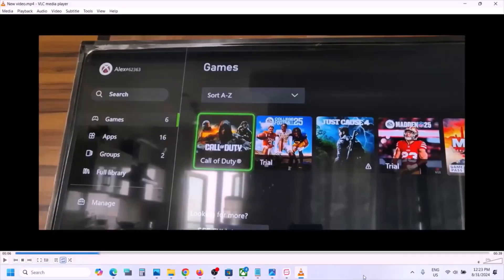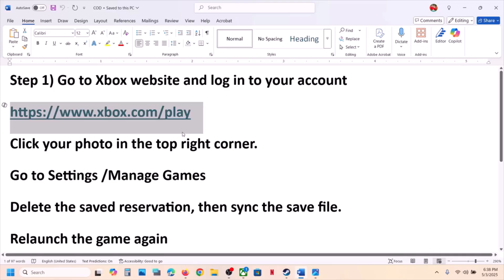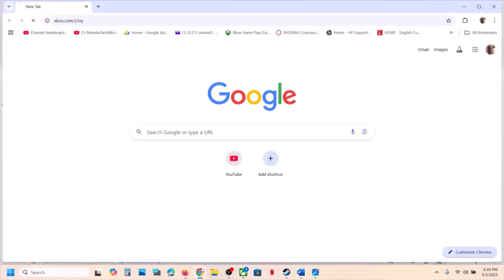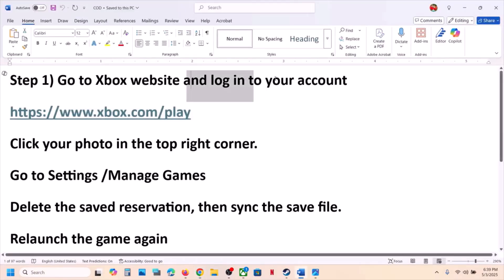If you are receiving this error with cloud gaming, please follow these steps. Go to the Xbox website — the link is provided in the video description. Open that link in a browser; it will take you to the Xbox website. At the top right you will see a profile icon. Make sure that you log in if you're not already logged in.